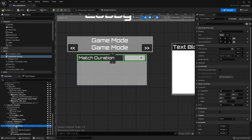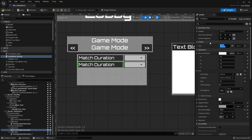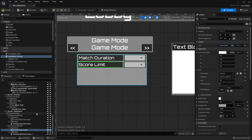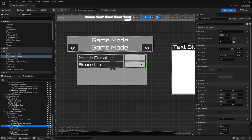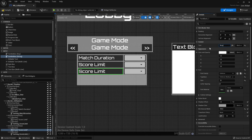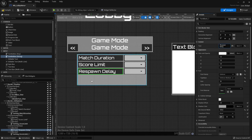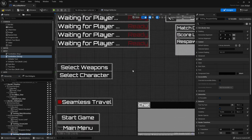We can grab the horizontal box and duplicate it — the second one will be for score limit, so we change the text to 'Score Limit' and rename the variable to setting score limit. Duplicate again for the last one which is respawn delay, changing the text and renaming the variable to setting respawn delay.